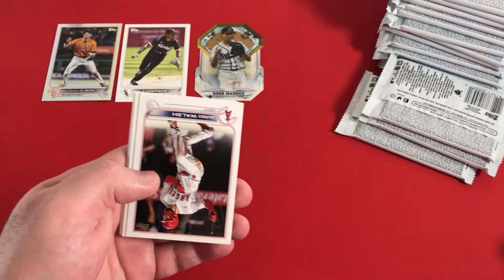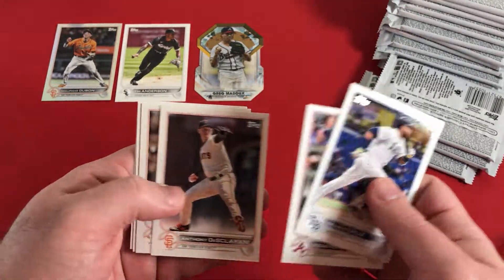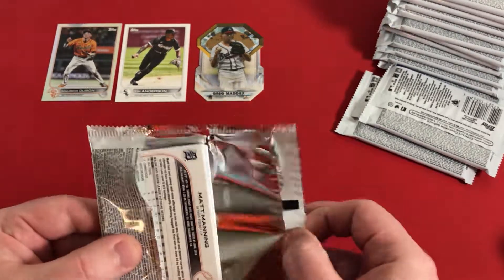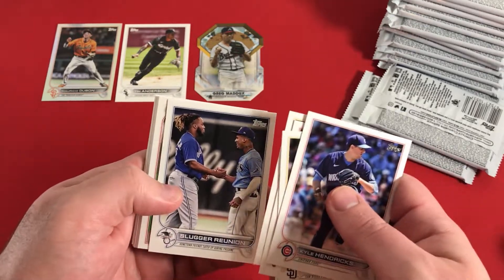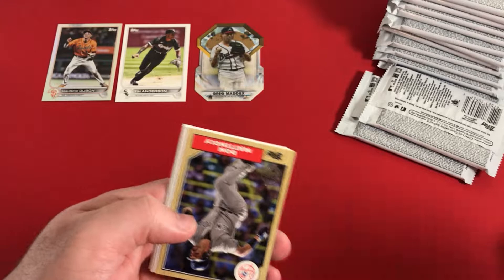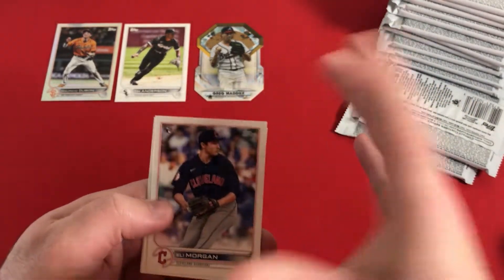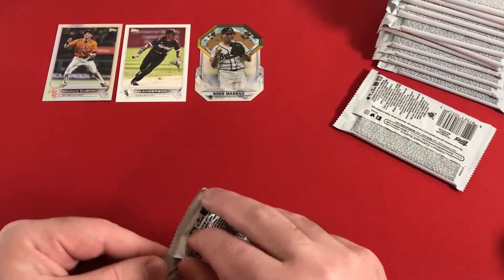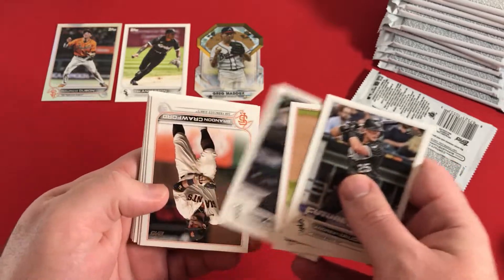Jared Walsh, Nelson Cruz - again it's got that side shot, almost like a first base shot. Wander has that third base shot of him on his main one. One thing I've also noticed about this product is I feel like in previous products in a hobby box you usually got at least one insert per pack, and very rarely did you just get a bunch of base cards, but I feel like with the high print run you're really just getting a bunch of base cards. Andrew Vaughn, Abreu, Brandon Crawford.